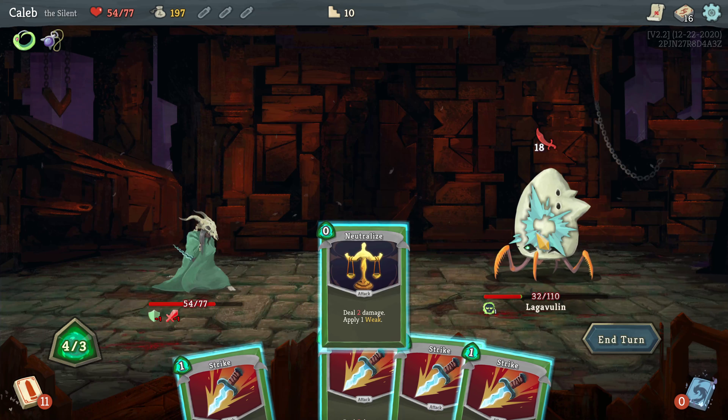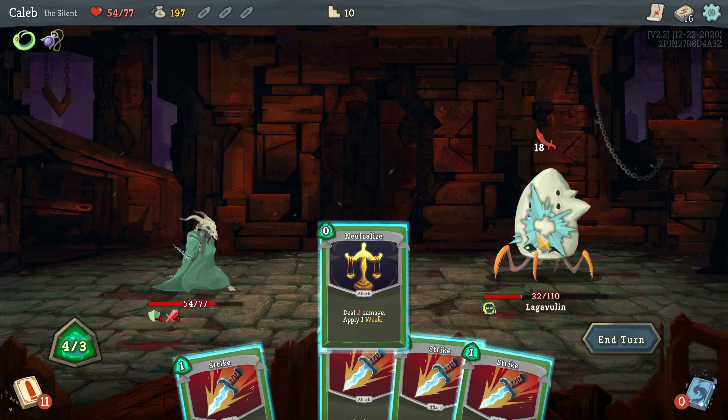I can apply weak to both of these. Deal nine damage draw card, Poison. The Prepared card is really bad, I hate that card. Poison Stab. I think if I had focused down that slime I would have been able to kill it - that was actually a mistake because now I'm going to take five extra damage. I can kill this one and then just defend twice. So I don't take any damage. He's just going to Slime me - Flying Knee, Strike. I took five damage I didn't need to take. Deal five damage, if an enemy has weak gain energy and draw a card - I have a lot of weak things.